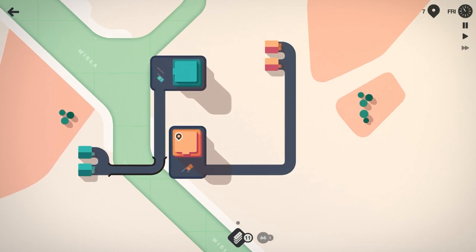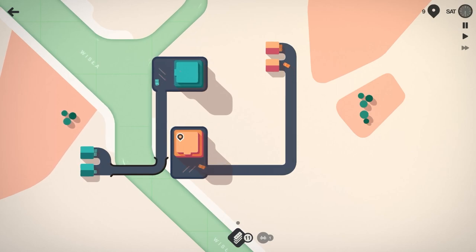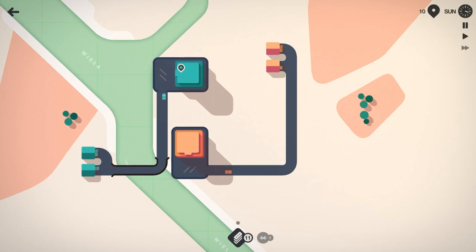At the end of each week, when Sunday finishes up, we'll get some more prizes — road tiles, roundabouts, stoplights — whatever we want to choose from. We just have to see where we're at and what we need in order to ensure we're making Warsaw the best city we can make it.